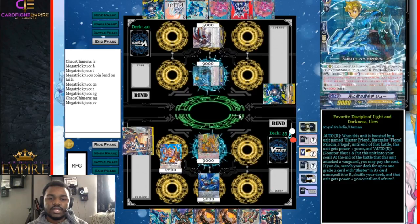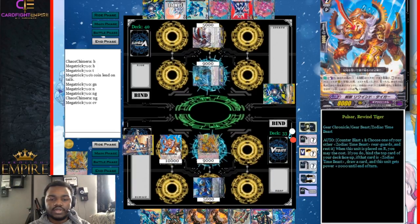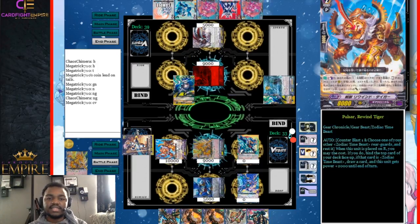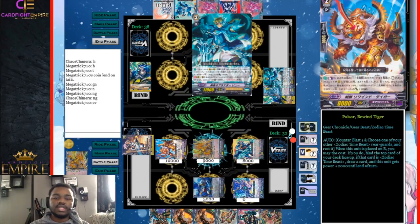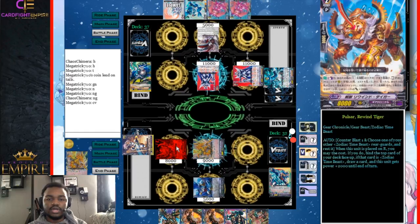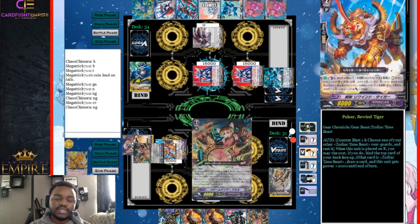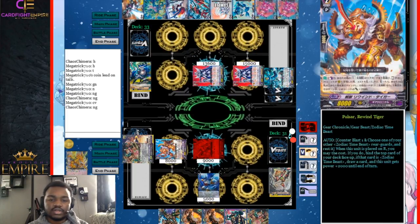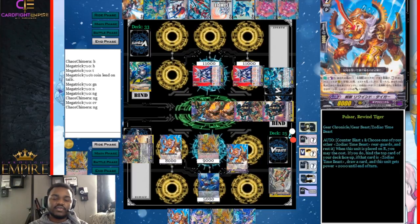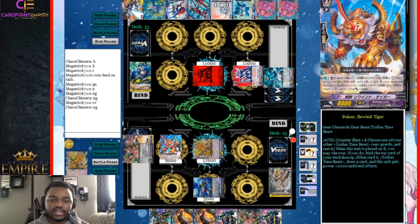He damage checks a critical trigger and rides Lou and attacks us, critting us back. We do get a draw trigger and draw, then check a crit trigger. We ride Spearhead Unicorn and then play Rewind Tiger to counter blast one and rest it, find a unicorn, and draw a card. Like I said, we're rushing our opponent super hard because it's super important to rush them. We are getting him to three damage early. He does ride Exceed and double pop through playing both of his Exceeds on the board. He attacks into our rear guard and we guard it, and then he attacks our vanguard and gets a draw trigger, and we take it.